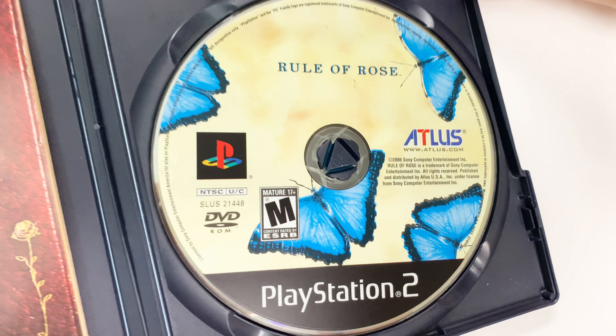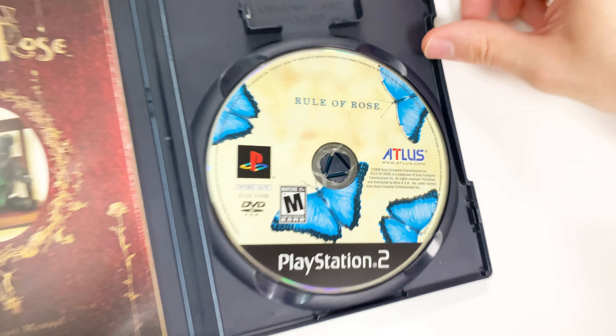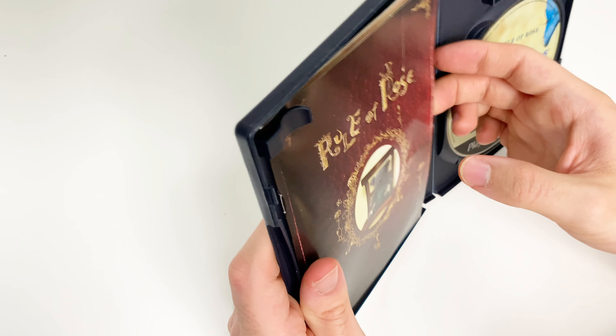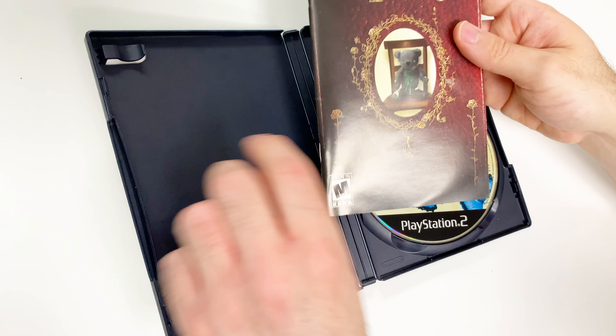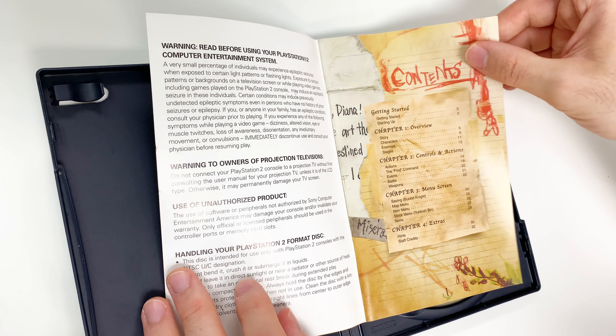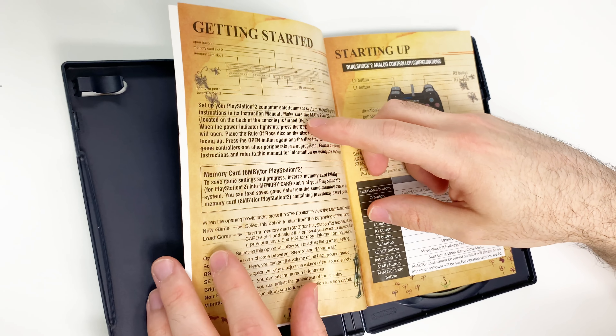On the right-hand side you can see the game disc right there. There's also the memory card holder. Now let's carefully remove the manual and take a look at it — it says 'Software Manual' on the front. Very thick pages, at least for the cover.